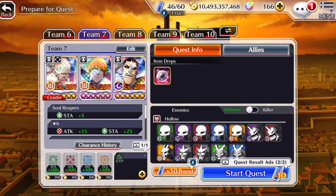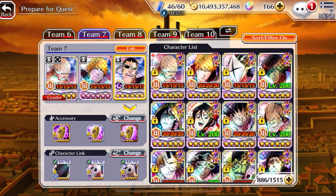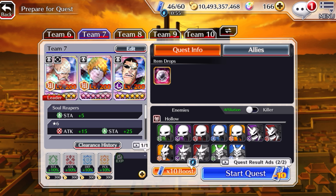Ichigo is an easy one — most people probably have him. And then finally you've got this guy. There are a few units like this with 70% built-in coin drop as a skill.